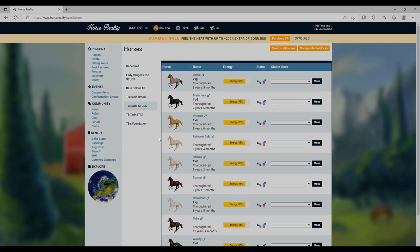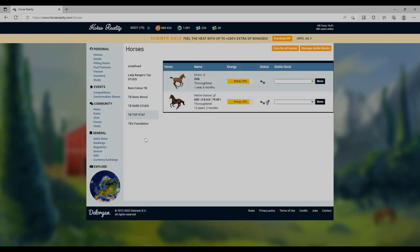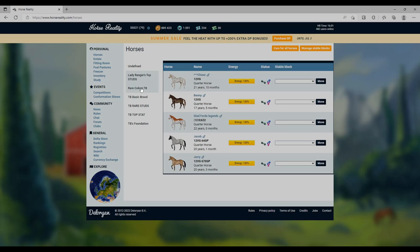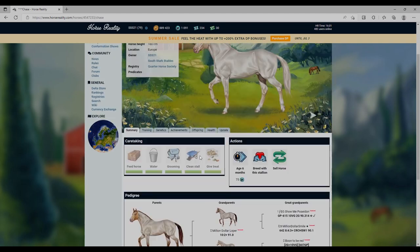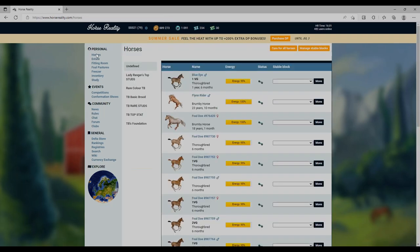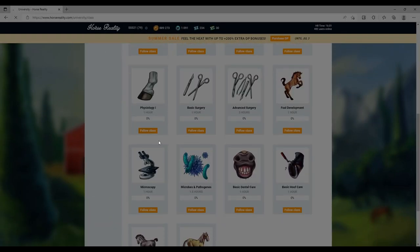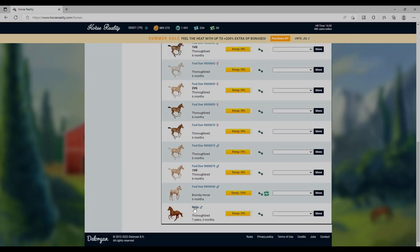I've got some cool colors too - Rainbow Gold and Romeo are my favorites, of course they're palominos. These are all my foundation stock and I'm probably going to sell a load of horses, which will be really tough. The problem with me and Horse Reality is I love the artwork and the genetics - it's just everything else around it doesn't get me hooked. I think it's the lack of stables for me.